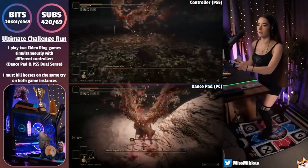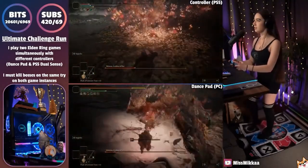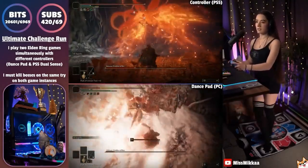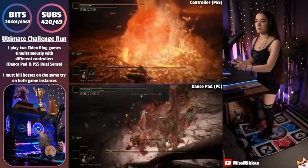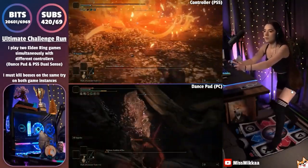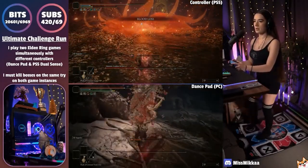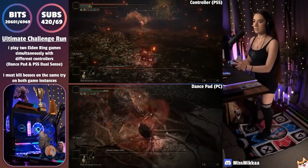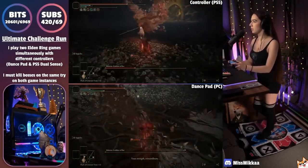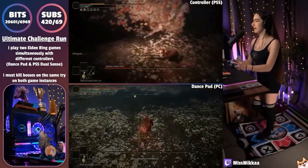During gameplay, Miss Mika finds herself cornered: 'I'm so in the corner right now. Heal, heal, heal. Oh my fudge.' She then notices: 'Flower? I have no stamina. What am I doing?'